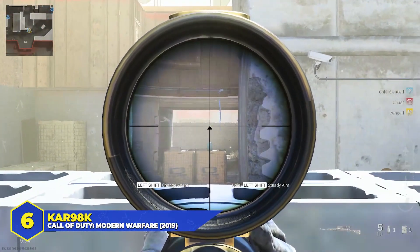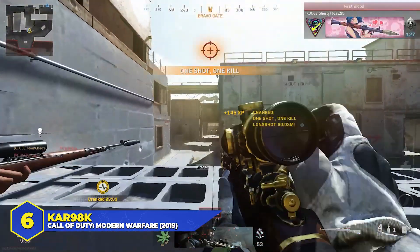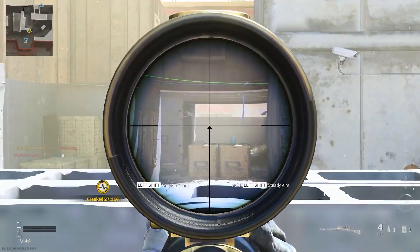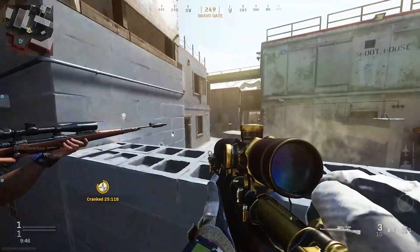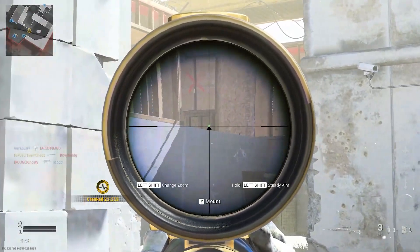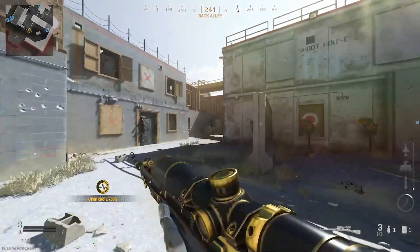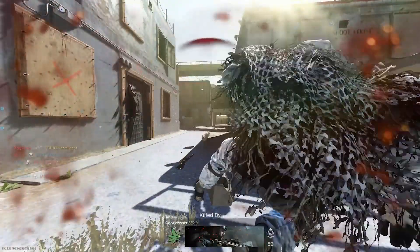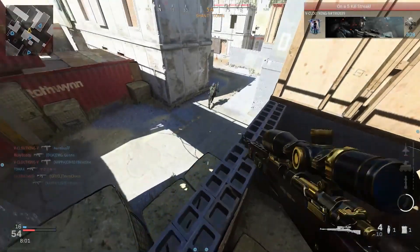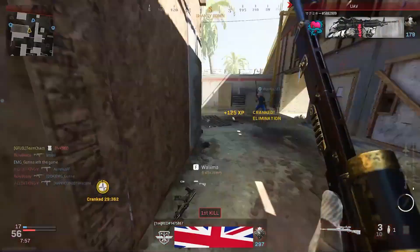At number 6: the Kar98k. We're jumping back to World War II for a minute. Easily one of the most beloved sniper rifles in CoD history — it's a classic bolt-action rifle with a smooth design, a cracking firing sound, and a very consistent damage profile in every single appearance. While it's not always the best sniper in the game, it's never a bad choice. It appeared in CoD 1, 2, and 3 as a standard German sniper rifle, then returned in World at War, CoD WWII, Modern Warfare 2019, and CoD Vanguard.